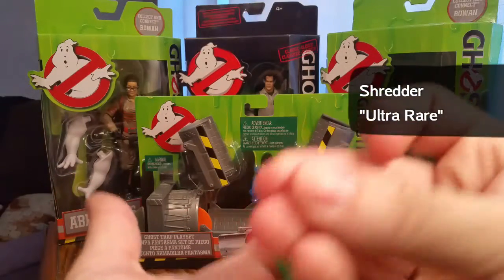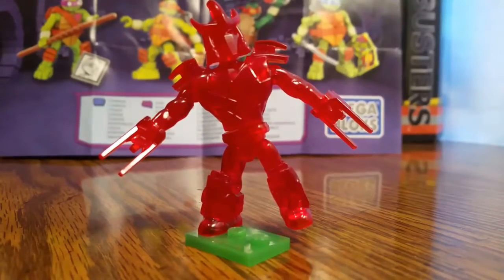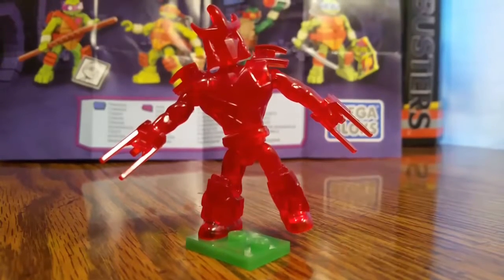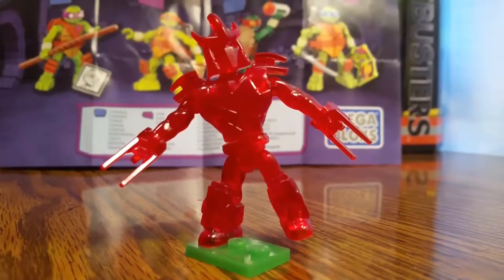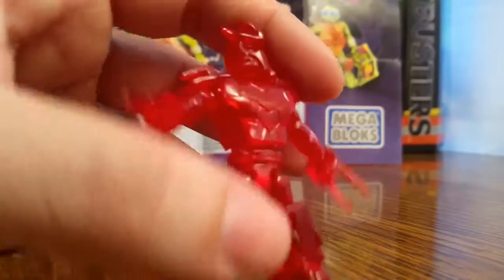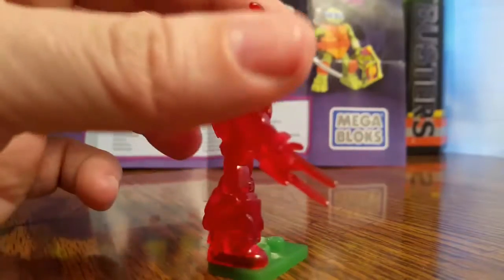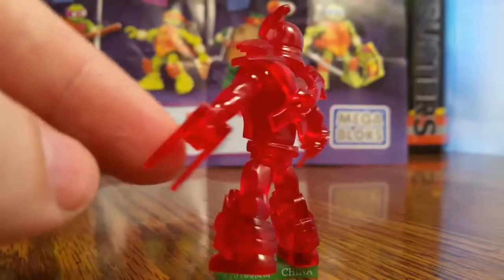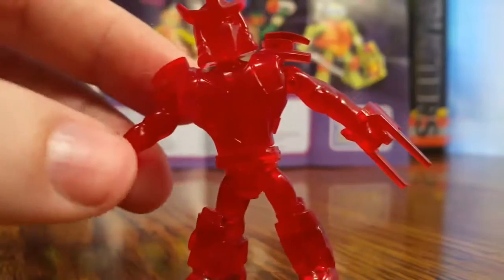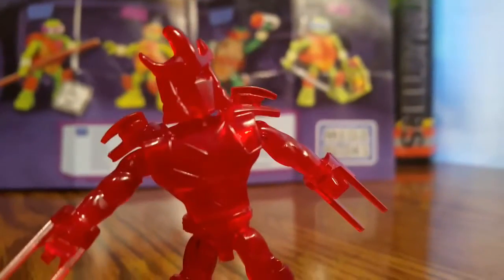We got Shred Head — I dropped the parts everywhere. Okay, so I got the Shredder put together and he is the ultra rare red Shredder. You can play with him, move his arms and everything. There you have it — the ultra rare red Shredder.